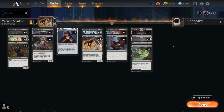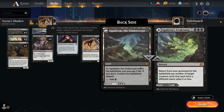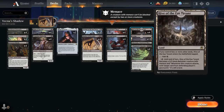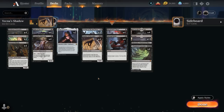Rounding out the deck we have the full set of Bloodchief's Thirst and 4 copies of Infernal Grasp as a 2-mana instant that costs 2 life, another way to lower our life total. Our mana base includes 4 copies of Agadeem's Awakening, playable as an untapped land at the cost of 3 life — a great way to enable an early Shadow or Scourge — or cast as a sorcery to return creatures from the graveyard. We also have Abandoned Mire, 13 Swamps, and 4 copies of Hive of the Eye Tyrant as another mana sink.